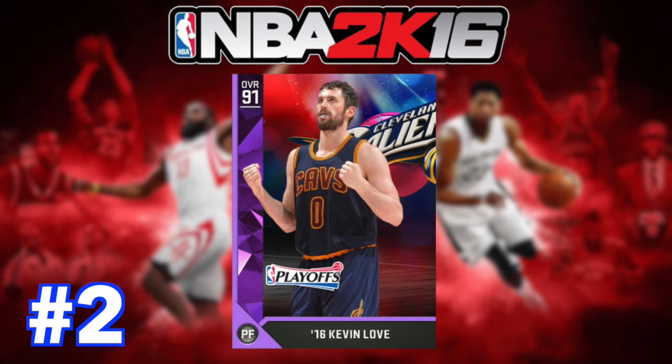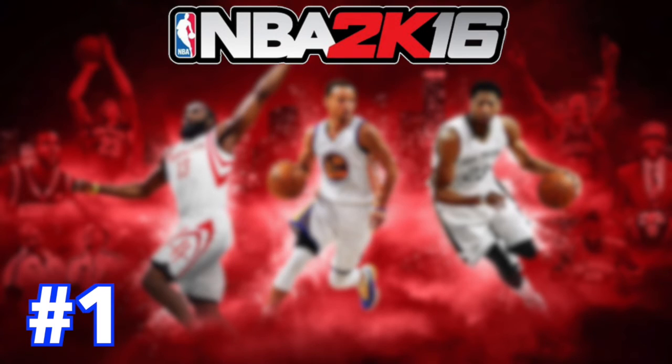At number 2, we have got the first legitimate lights-out shooter. We could have had players like Dirk, but I decided not to because the shooting stats aren't that much better than Draymond Green and Davis. Now we have the first legitimate shooter — it is Amethyst Kevin Love. He's got a 96 standing shot 3, 96 moving shot 3, 88 standing shot mid, and a really nice release. He's one of the best pick-and-pop shooters you have, he can space the floor, and he's probably the second best shooting power forward.